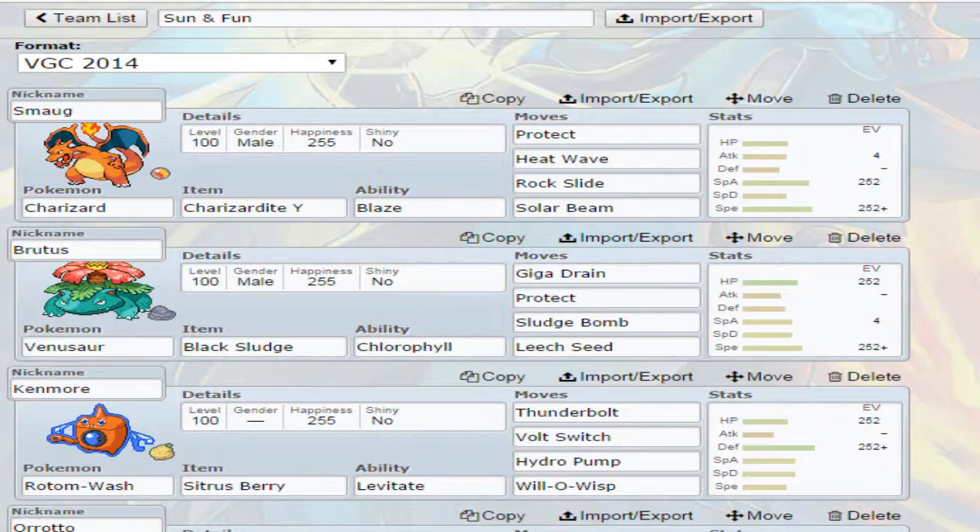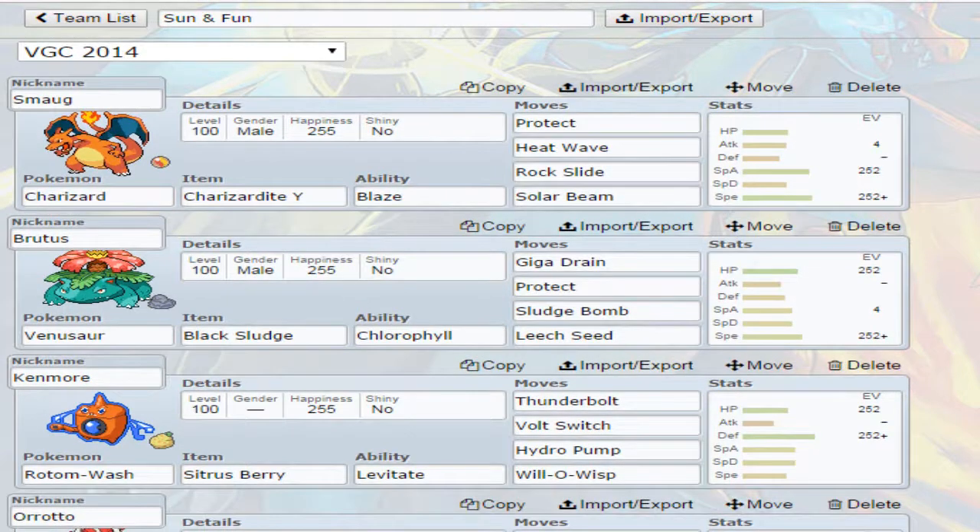Today we are continuing our trek through the harsh weather. We've put on our rain suit and went through the rain, and went through the sandstorms. But now we have to endure the harsh heat of summer with the Sun team. Sun teams are pretty hard to do, especially in the format right now, because there aren't a lot of Pokemon that take advantage of the Sun. And we lost Ninetales, one of the Drought users, to actually bring the Sun about — because in the format of VGC right now they have to be native to Kalos, and Vulpix and Ninetales are not.